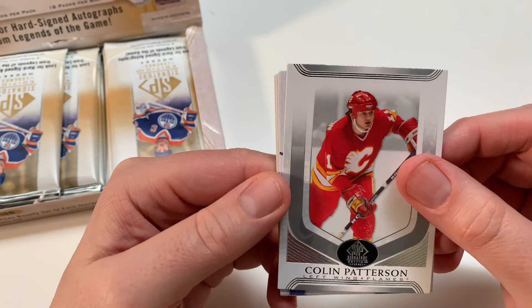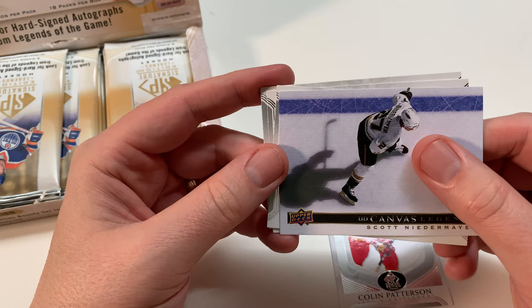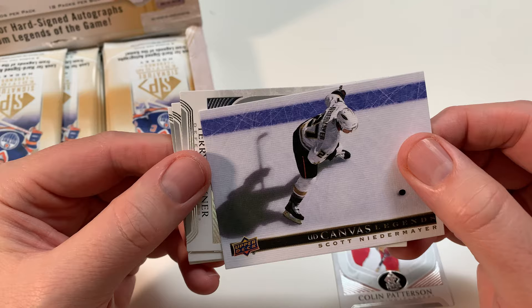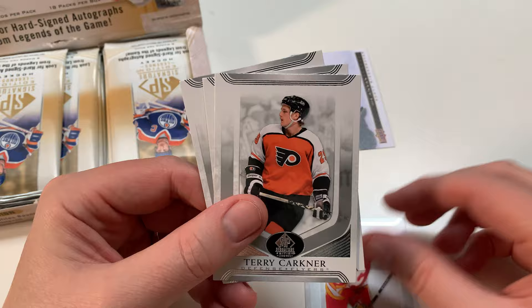First card out is Colin Patterson base. Not bad - they're definitely SP products. Oh, we got a Scott Niedermeyer - one of the greatest defensemen of all time - canvas! Wow, that is nice, that's such a nice canvas card. I collect all canvases, so Scott Niedermeyer, wow. When he was playing with the Ducks - beautiful insert card.